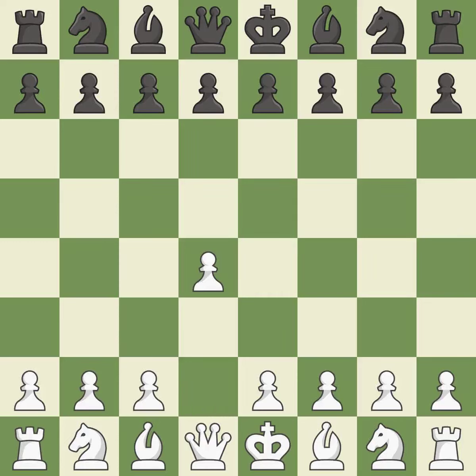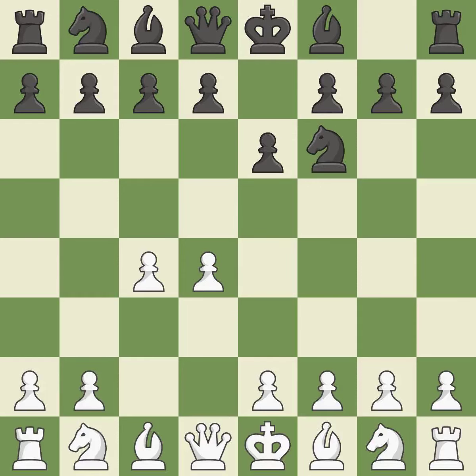Opening with the queen's pawn. e6 prepares for a quick d5 pawn push and allows the dark-squared bishop to develop. c4 obtains room in the middle and on the queen's side and gets ready to advance the knight to c3. The d5 pawn is supported by e6 and the bishop on the dark-squares can advance. Nf3 develops toward the center,